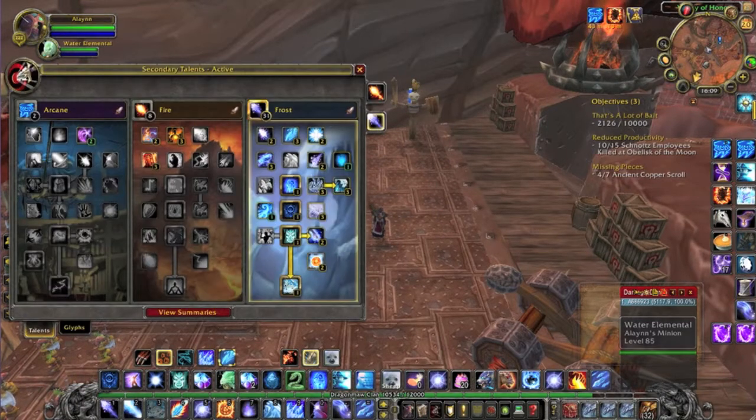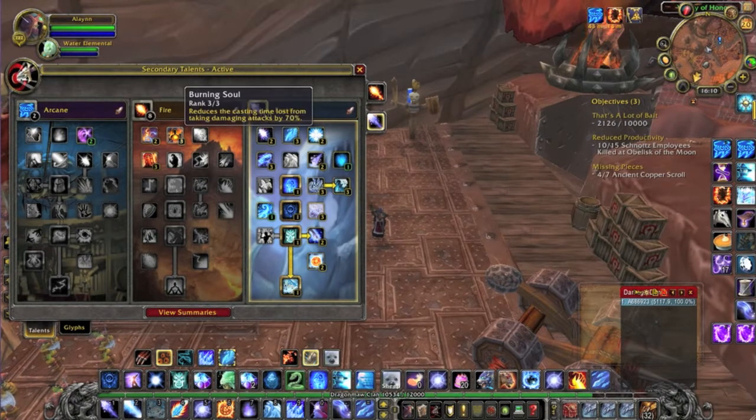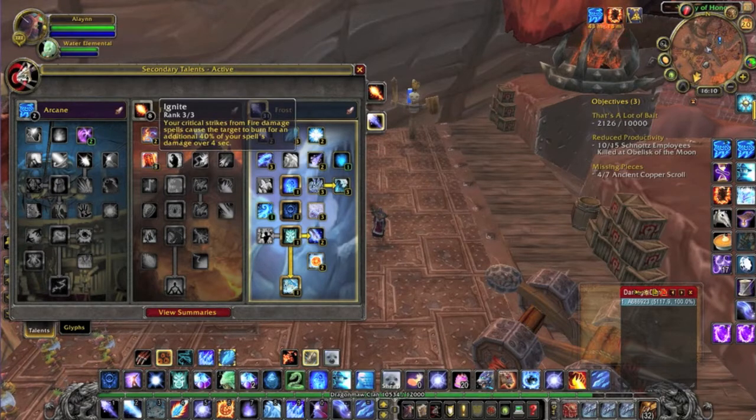Starting off with talents. I got my talent build pretty much copy and paste off the latest Elitist Jerks Frost Mage discussion. It changed a little bit from when I put it together a couple weeks ago. I took some points out from my arcane tree — I believe I have them in clear casting, arcane concentration — and put them over on the fire side so I get three points in Ignite. That actually ends up increasing my DPS by quite a bit just because of the burn effect you get from Frostfire Bolt. If you don't have your spec looking quite like this, you might want to consider changing it for that extra punch. Other than that, completely the same as the old one, and you can also find it on the Elitist Jerks page.